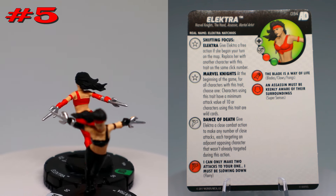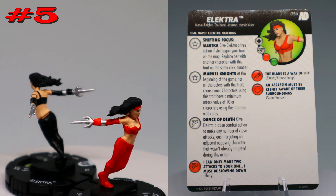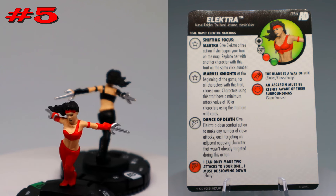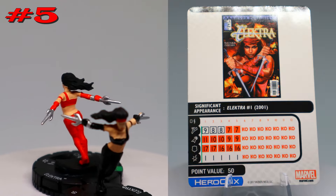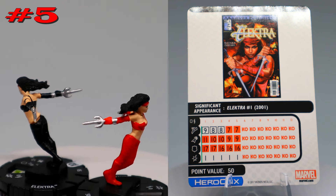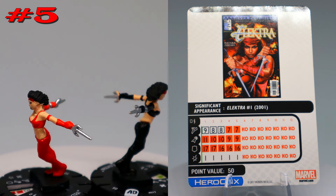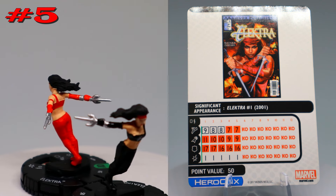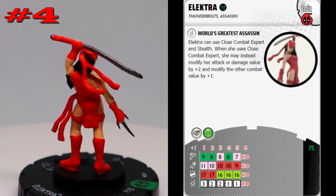So if she's in a group of enemies she could attack each one of them, which was pretty awesome. The idea is to start with the black one, run up and hide in stealth, sidestep next to a couple people, swap to the red one and do that dance of death. She has blades/claws and super senses — nothing too crazy, but at only 50 points they're pretty fun, and for all those reasons they're coming in at number five.